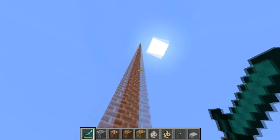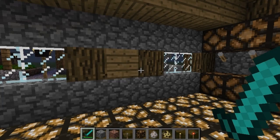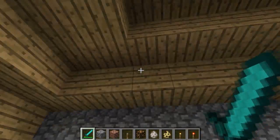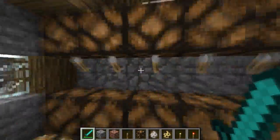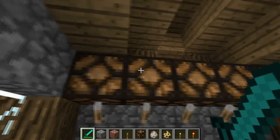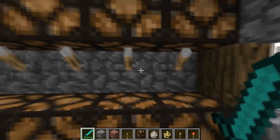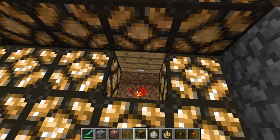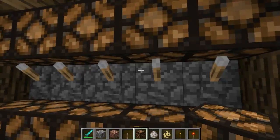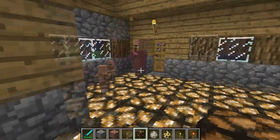I'll make a jump cut until night time. Alright guys, it's night time now. In this update they introduced a new light source that is powered by redstone. What I've done is I've made a load of glowstone with redstone torches underneath and then lit them all up.